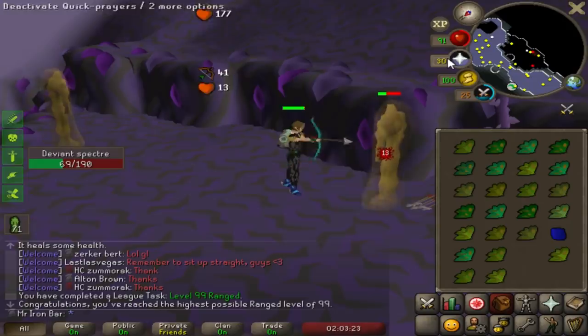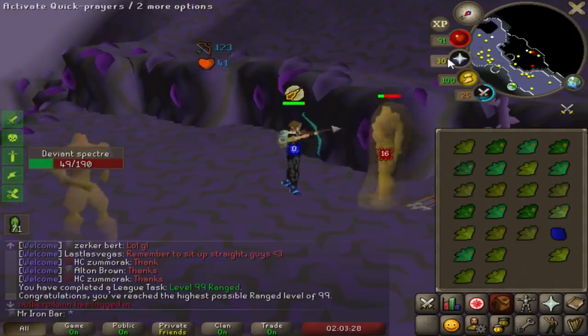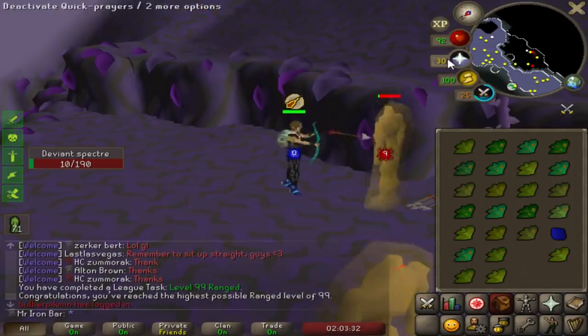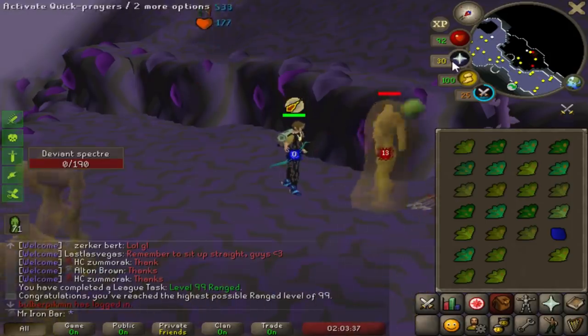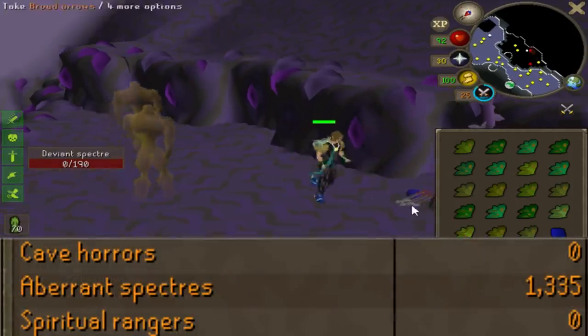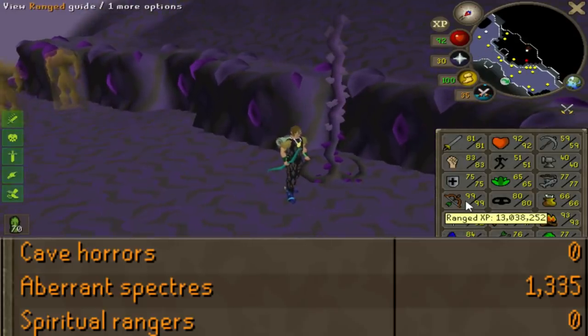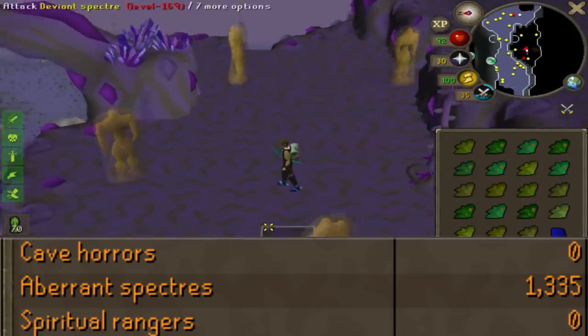Oh shit, there it is - the first 99 ever on Twisted League! That is pretty crazy man - I went from like 80 Range all the way to 99 trying to get the mystic bottoms. Unbelievable. Well, I have 10x XP, but still though, that is crazy.